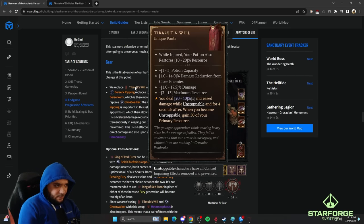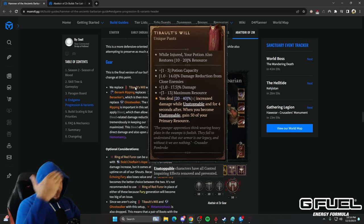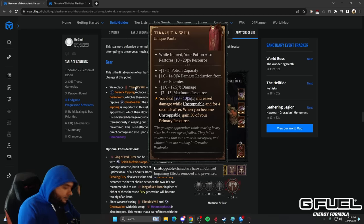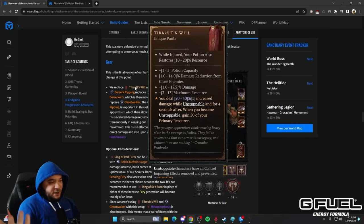The final slot, usually pants, goes to Tibalt's Will. You've probably seen this on pretty much every single build in the game — you evade through enemies, get 40% increased damage, and it has tremendous synergy with Metamorphosis vampire power. It's just insane this season, so almost every build takes it.